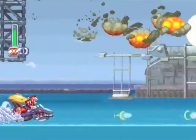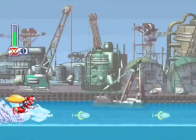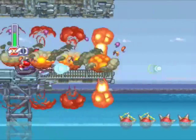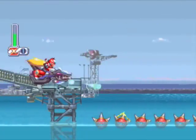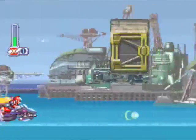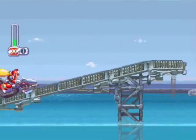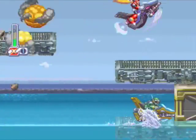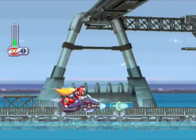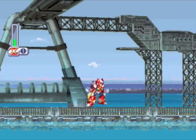Now, when Jet Stingray appears mid-stage like that, just charge into him if you can. That will damage him, and he won't be dropping his little baby Stingrays that are going to make so much trouble for you during the actual boss fight — they'll make trouble in the middle of the stage too. The hardest part coming up is getting the sub-tank. You jump here, sort of dash, and I just got the sub-tank. That's not exactly easy to do — you can screw yourself over.